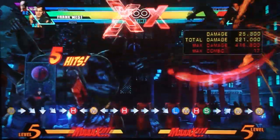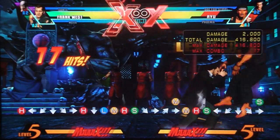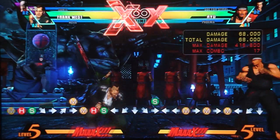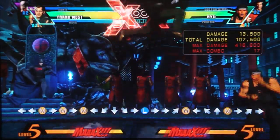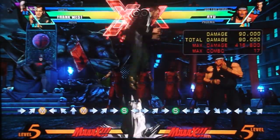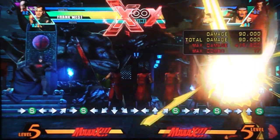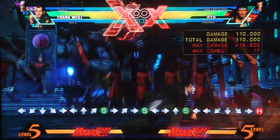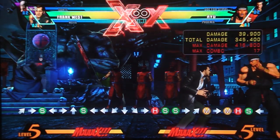All his normals stay the same when leveling from two to three. Now at level three, his normals have changed. Instead of a plunger he now has a broom. His medium weapon is now an axe instead of a bat, and it causes a ground bounce regardless of whether you hit in the air or on the ground. His heavy Tools of Survival also causes a real ground bounce now that you can actually follow up on your own, so you can use it as overhead mix-up.